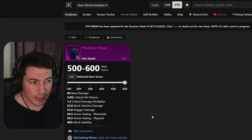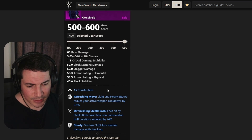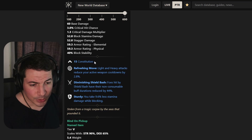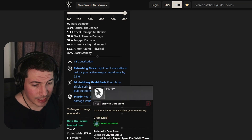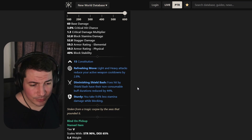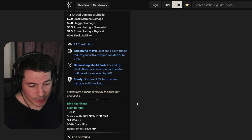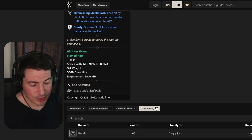This life staff will drop from a lot of NPCs inside the dungeon so you might be grinding for a bit. There's also one shield — it's a kite shield coming with constitution, refreshing move so you'll get cooldowns back faster, diminishing shield bash to remove buffs from enemies, and sturdy. It's decent, though maybe you'd prefer an offensive one. This shield drops from the last boss in the dungeon.